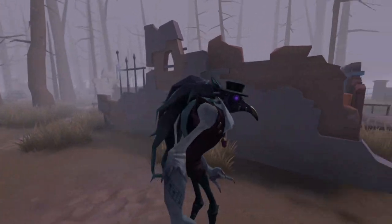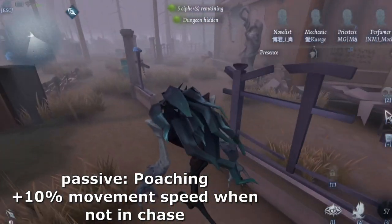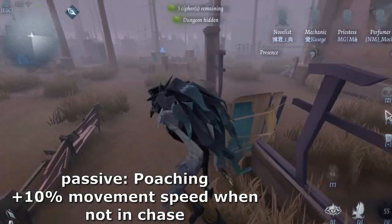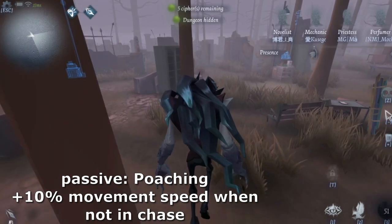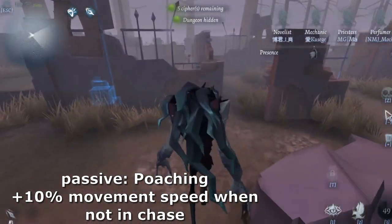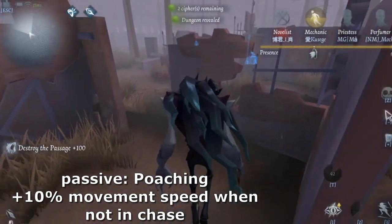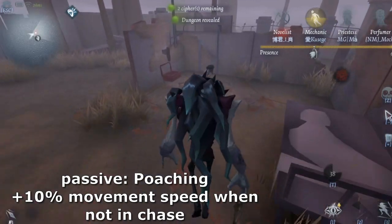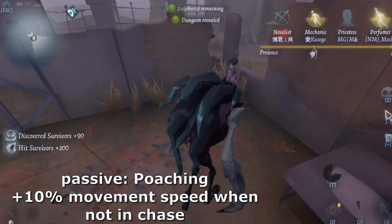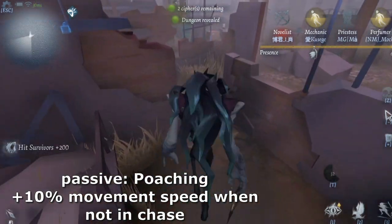Now let's see what he can do. He only has one passive and basically it says that if he's not in chase with any survivor, he's going to get a 10% movement speed. His speed is actually average — about gamekeeper kind of speed, not like Wu Chang, Reaper, or even Geisha speed. So when you get the 10% movement speed, it basically makes him closer to Wu Chang speed when he's not in chase. But when he finds a survivor, he drops down to gamekeeper speed.